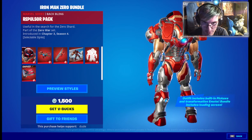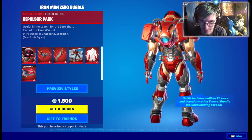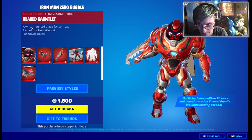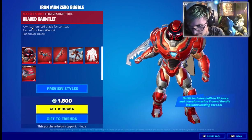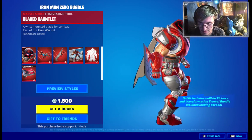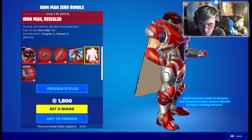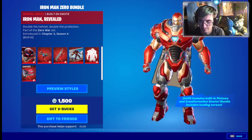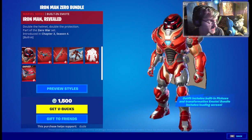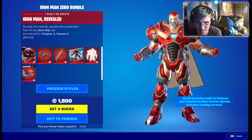Here's his back bling called the Repulsor Pack, which has two selectable styles. Of course he also has a harvesting tool — it's actually a built-in pickaxe transformation. It's called the Blade Gauntlet, and it's a big blade. And here's the built-in emote, and that looks so cool combined with Iron Man tech and the Seven technology.